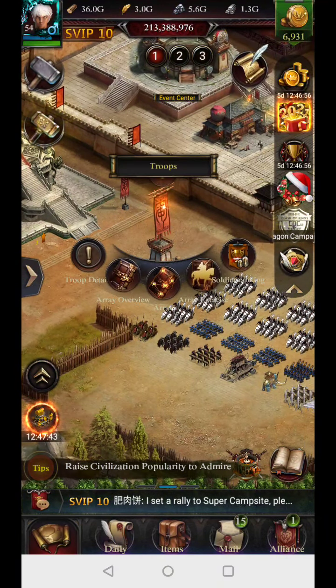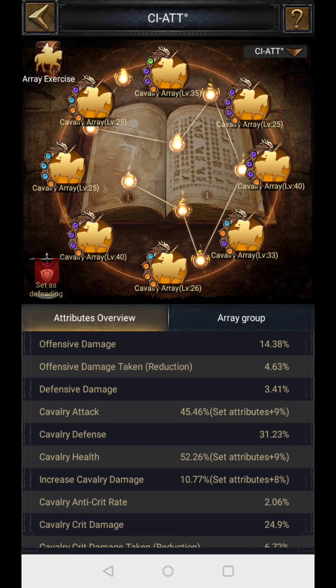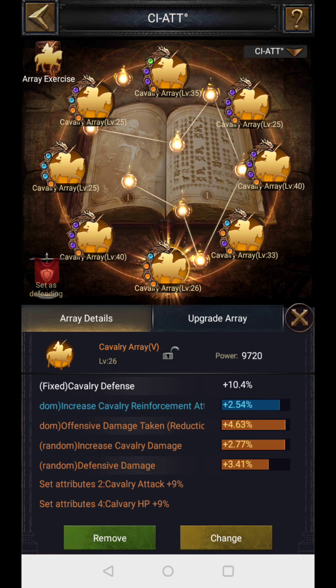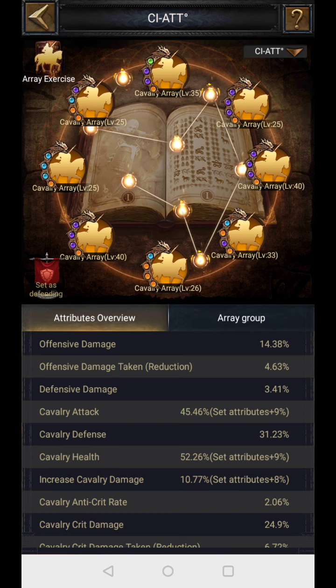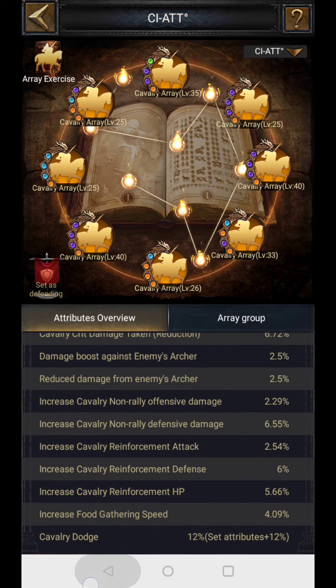Another equipment source is the array. If you have invested in arrays — and even with a purple array you can easily get 40 to 45% cavalry health — I am currently on golden arrays. I keep cavalry HP on portions one through four, with the rest on offensive damage and other stats. From these four arrays I am getting 52% cavalry HP, which is a big number. Arrays also give 15% offensive damage and almost 45% attack, among other bonuses.